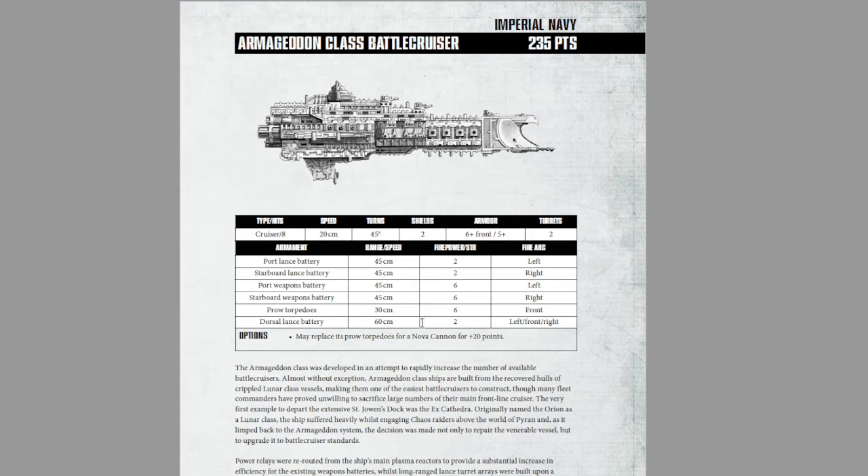Basically, this is what happens when you take a Lunar, slap a Gothic on top of it, and make everything at 45 centimeters minimum range. You have the option of replacing the prow torpedoes for a Nova Cannon, but this is not an upgrade I would recommend, because this ship is not designed to stay at the edge of the board. This ship is like a souped-up Lunar — it is meant to go down the center of the board, and the moment it has the opportunity, it is designed to punch other cruisers as hard as it can in the face.